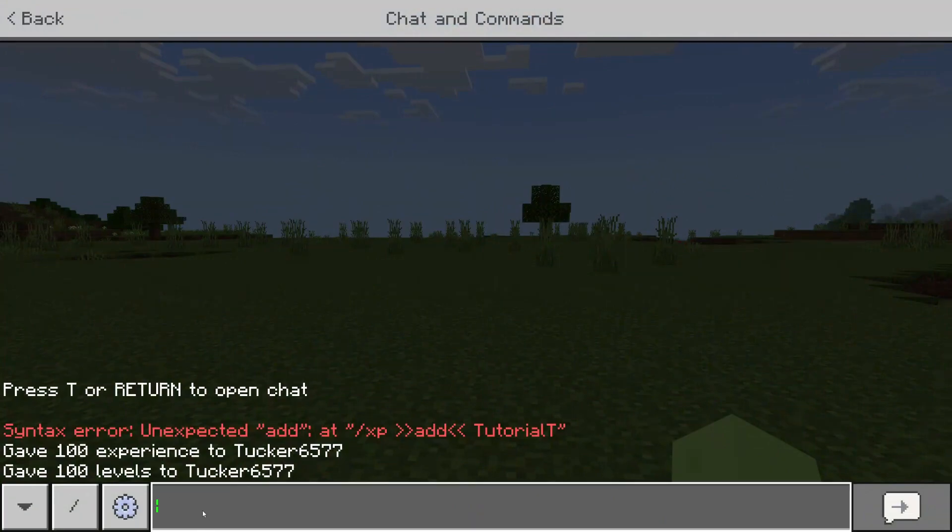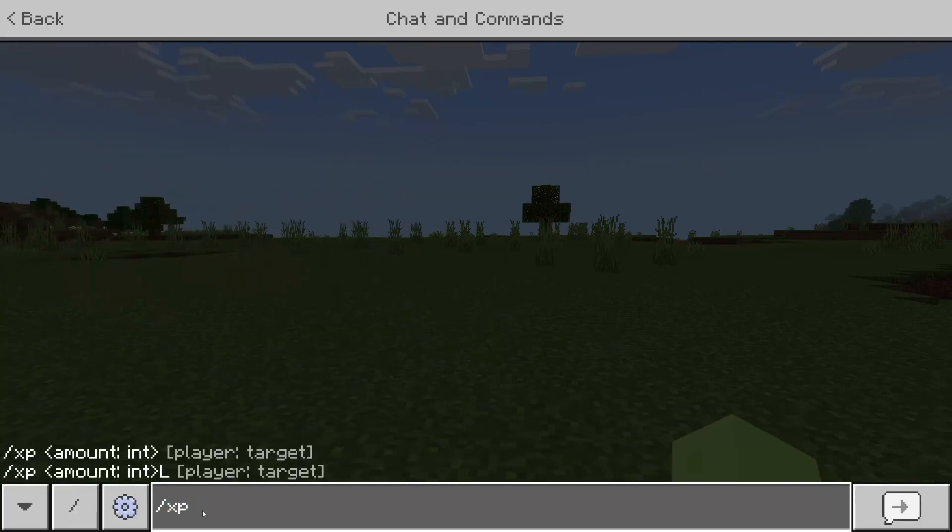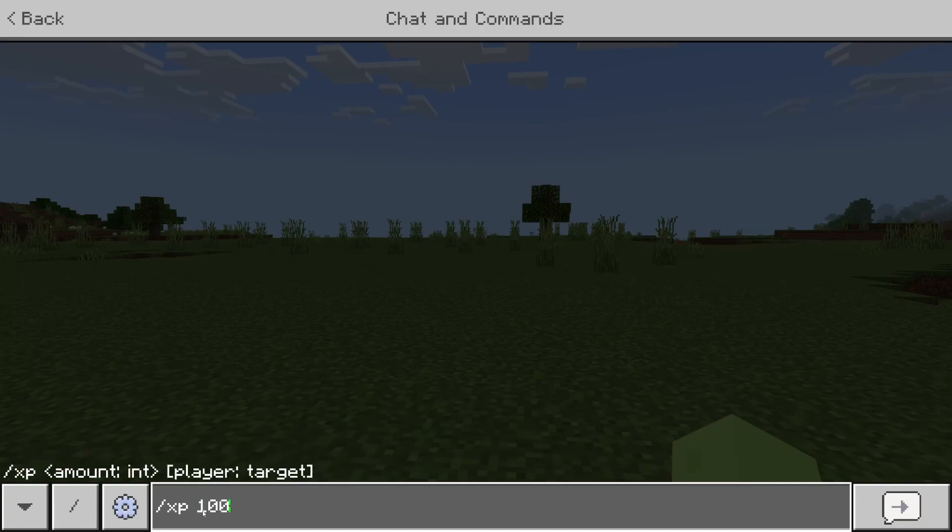Then enter a command — type in slash XP. You can add either XP or XP levels. Regular XP is like the one or two XP you get when you kill a mob, whereas XP levels are the actual levels, so you get a lot more progress by adding levels instead of raw XP. Type in the amount you'd like — for example, type in 100 for 100 XP.